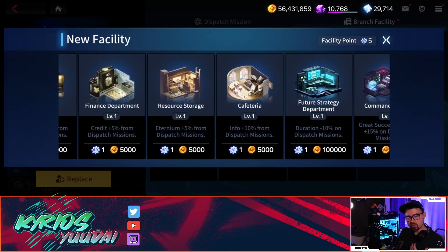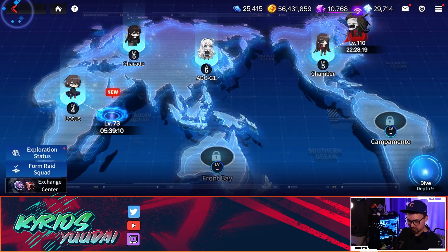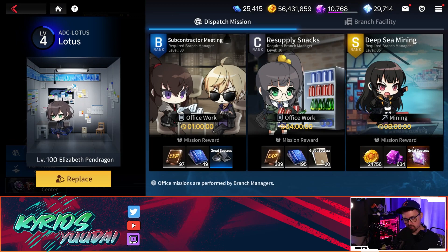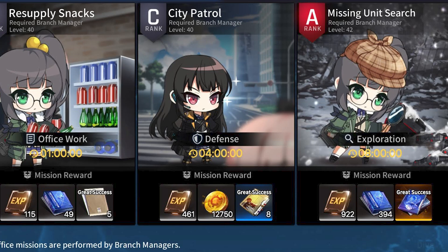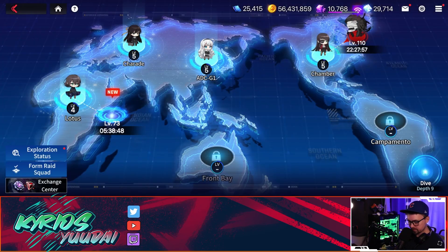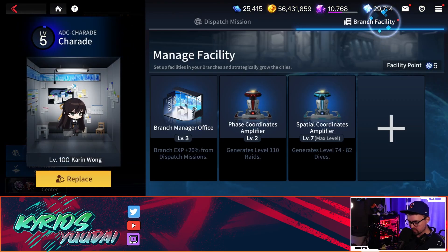Eternium gain is also a very bad choice, because only certain missions are going to be for eternium. You're not always going to select the A-rank missions — you're really going to try and cycle missions to find those S-ranks, fish for fragments, ship upgrades, or free summons. A lot of the time you'll end up doing the one-hour missions and babying this until you can get those S-ranks to show up. Even though eternium gain looks good, a lot of times you won't choose a mission that has it, so you're losing a lot of benefit there.